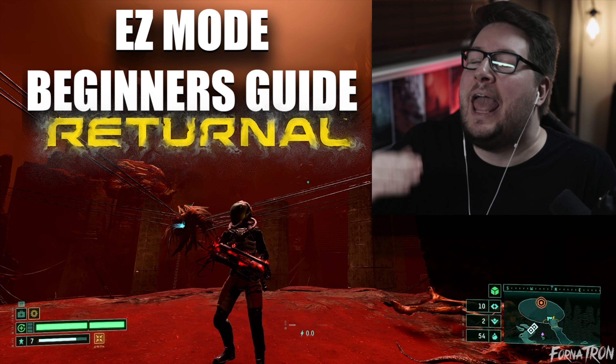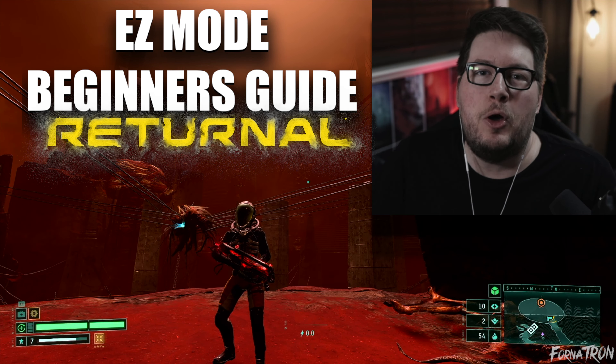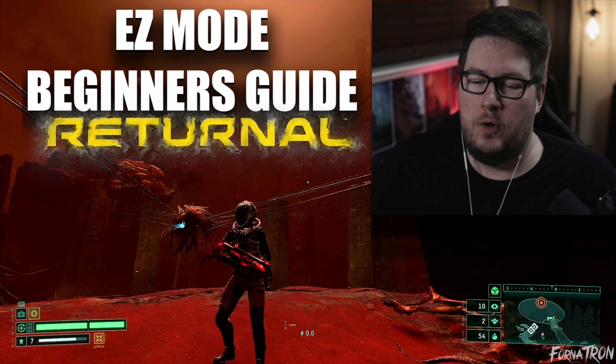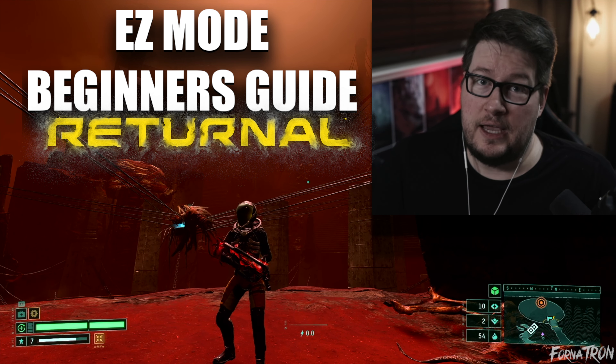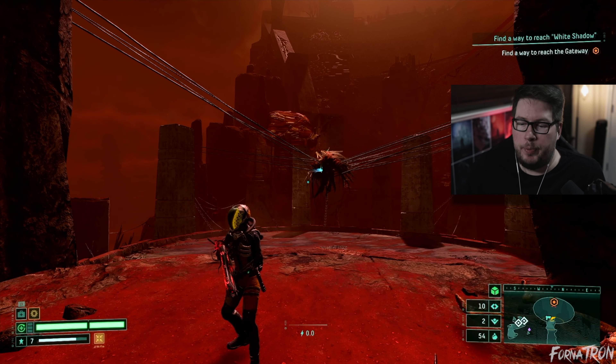What's up everybody, Fornitron here. Today we are back with our Returnal easy mode beginner's guide. In the previous episode we went through all of Biome 2, got the blade harmonizer, leveled up our character, gotten more health, and we are now ready to take on the second boss. Let's get into it.